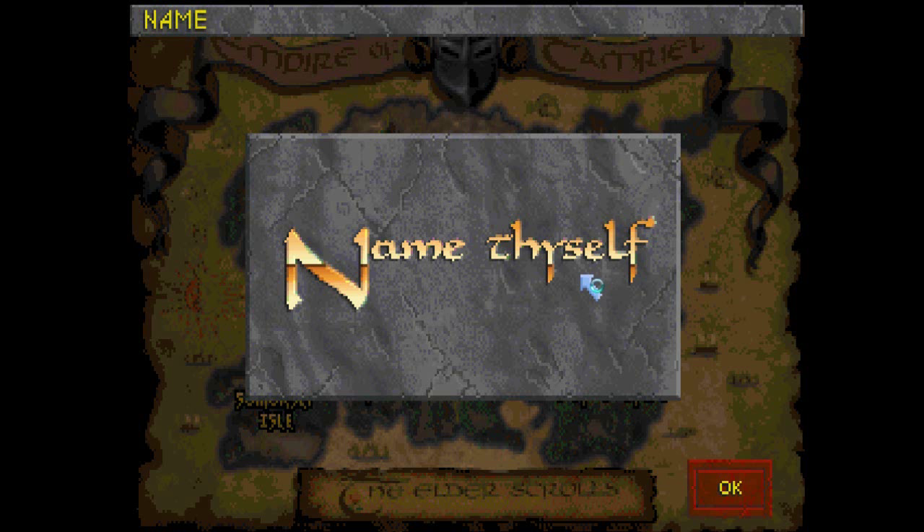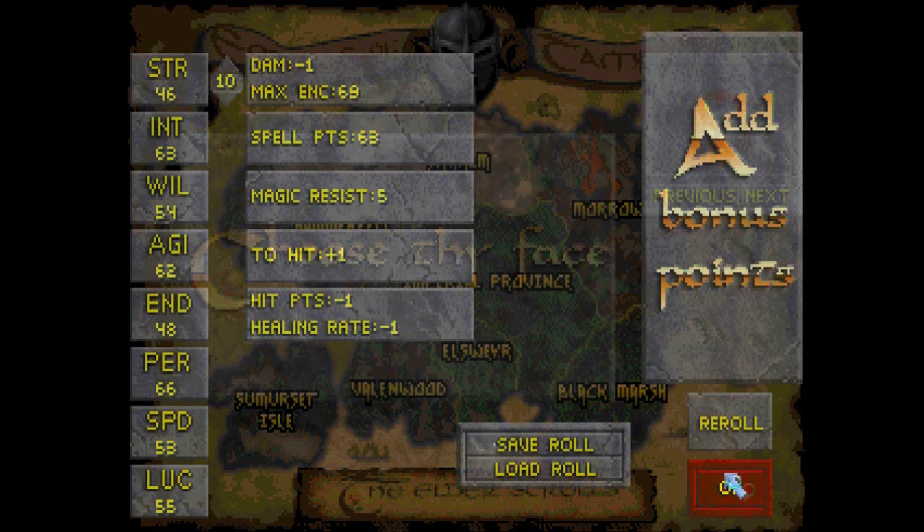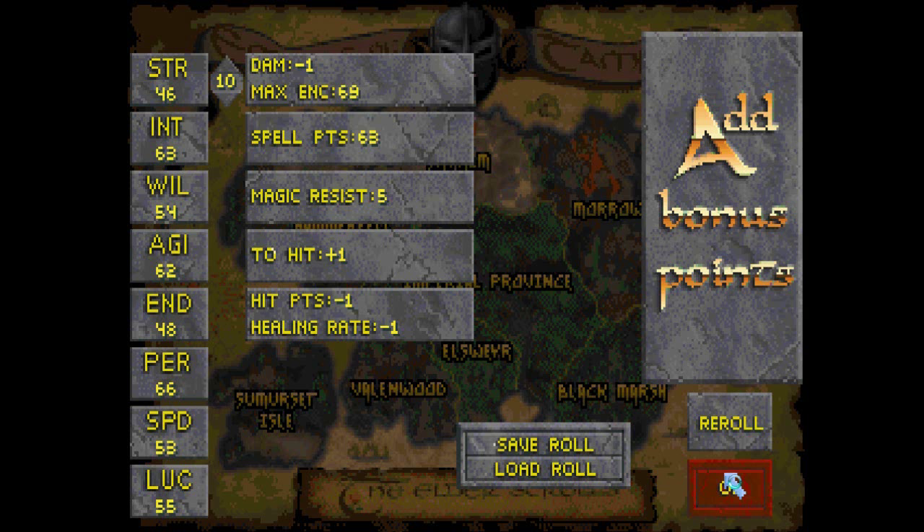Oh my God, we're not done yet — you thought we were done! No, we have to roll, and you can even save a roll. This is like the Cadillac of creating characters. You've got all the options from all the different games. Everything's here to make your life more complicated, make you micromanage the hell out of your character. There are people that really study this — there must be a thousand websites dedicated to it, so if you really want to learn the best strategy, fine. But I kind of like to go in guns blazing.